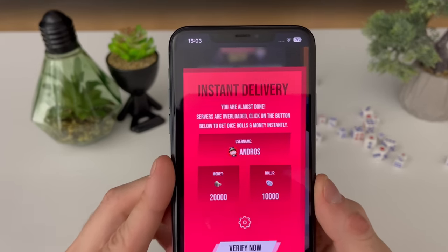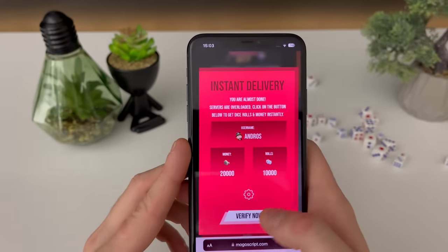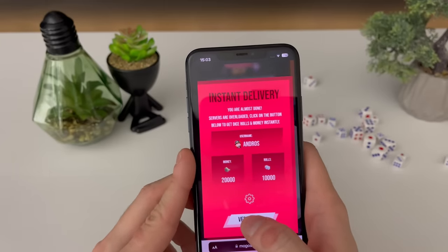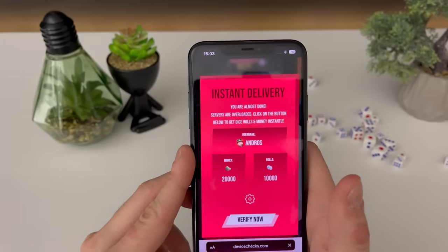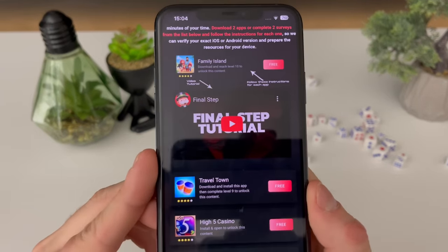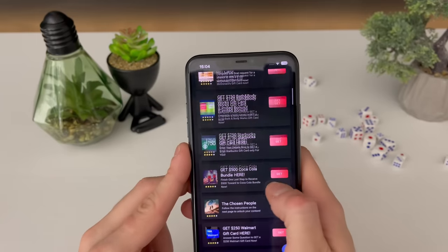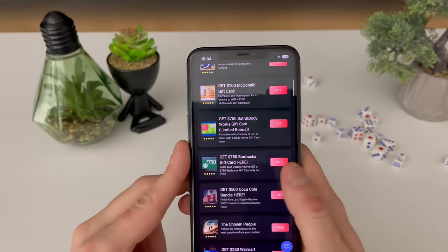As you can see — instant delivery, you're almost done. Servers are overloaded; click the button below to get dice rolls and money instantly. We will click 'Verify Now' and move on to the last part. There is a final step tutorial shown here, but you don't have to watch it because your boy will tell you exactly what you need to do.